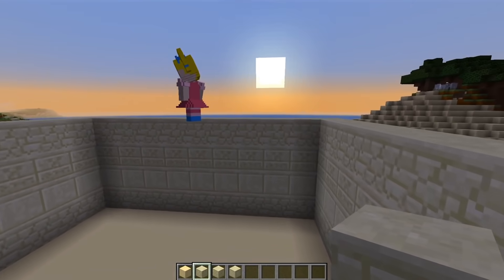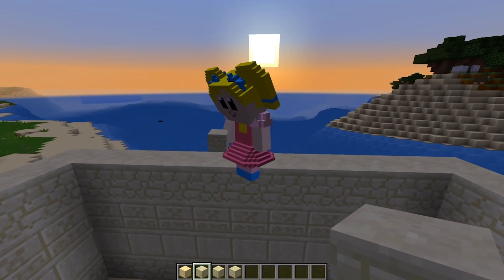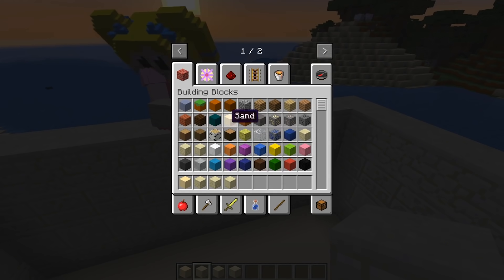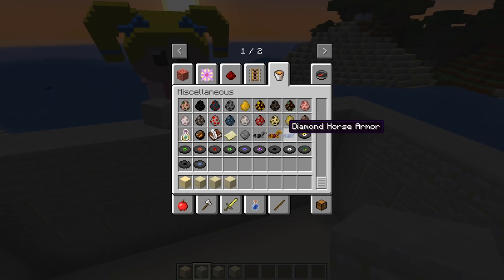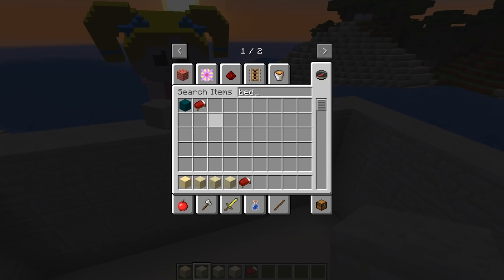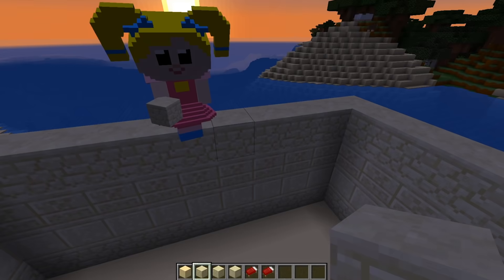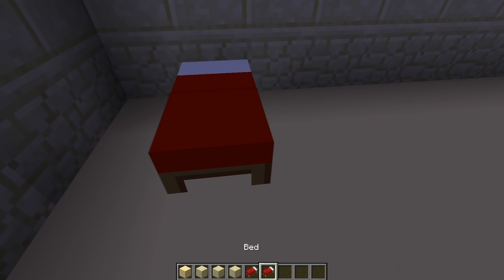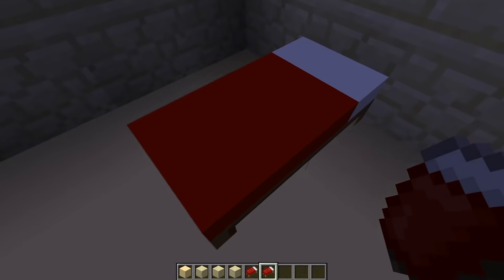Oh, it's getting kind of dark. Maybe we should go to sleep. That's a really good idea. Well, I guess we should put out some beds for that. I'm going to grab us a bed or two. And I'll grab some torches. That's a great idea. That way some monsters won't come and get us. I'll put one bed right here, and the other bed right here, just for now. I'll put a torch over here.